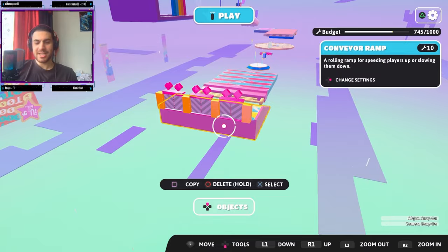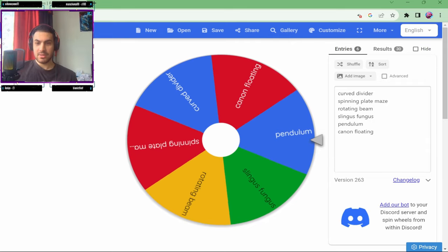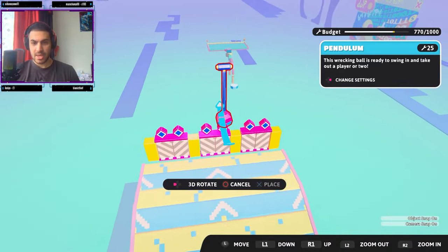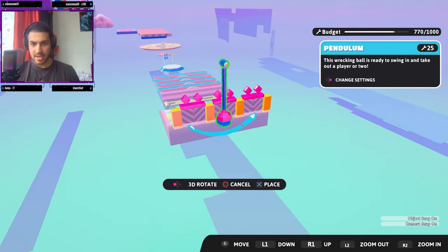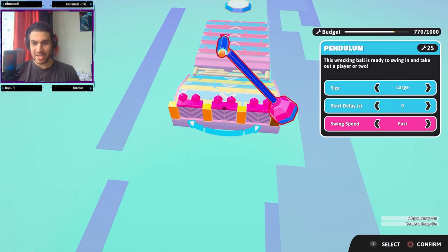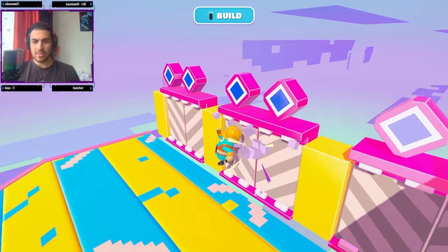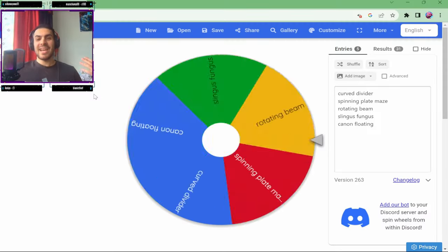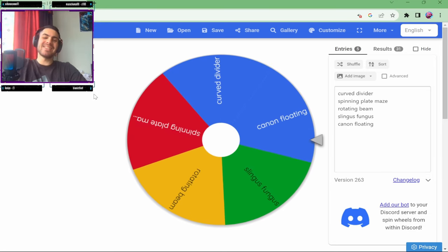I was close on my next guess — we have a Pendulum this time. Here is our Pendulum — we'll place it just behind the Doordash as an obstacle. Let's make it large and fast — I'm feeling a bit evil. Let's see how that works out. I got all the doors wrong again! I like it — that works out pretty well. Here is our Pendulum — ladies and gentlemen, we are down to the final five objects.